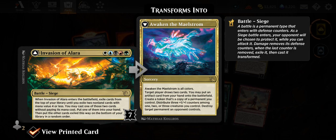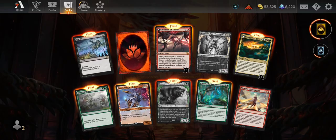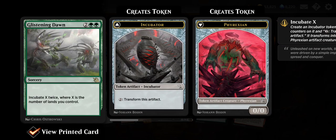Awaken the Maelstrom — all five colors. Target player draws two cards, you may put an artifact card from your hand onto the battlefield, create a token copy of a permanent you control, distribute three +1/+1 counters among one to three creatures you control, and destroy target permanent an opponent controls. It does everything — the Swiss Army knife of invasions, love it.